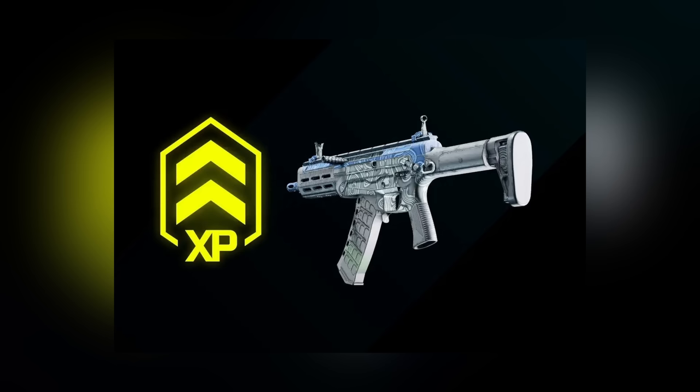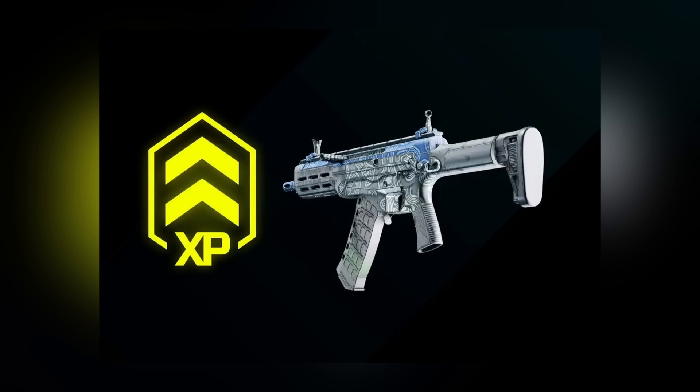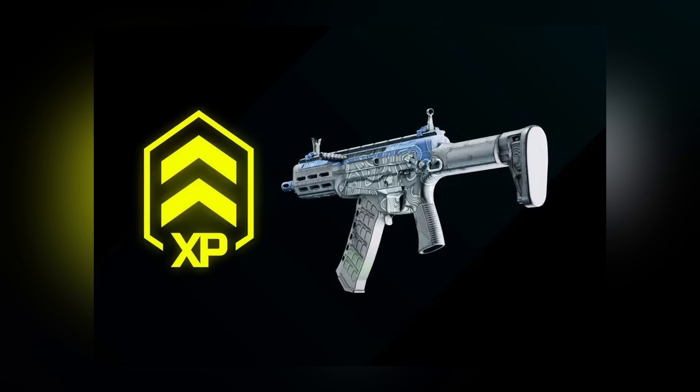All members of Prime Gaming can now claim their monthly subscriber rewards for 2042. This time it's a weapon skin for the AM40 and a 1-hour XP boost, which is perfect for the start of the new season. The offer ends on April 9, so be sure to head over to the Prime Gaming website to claim it — link is in the description below.